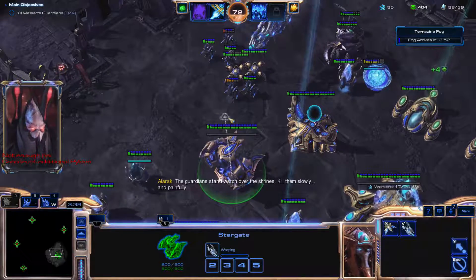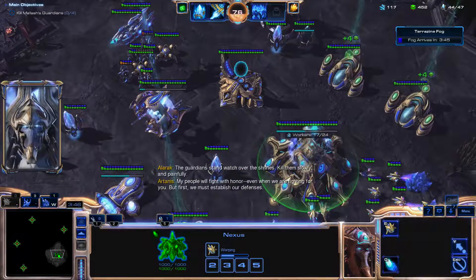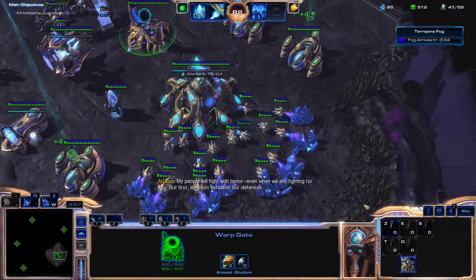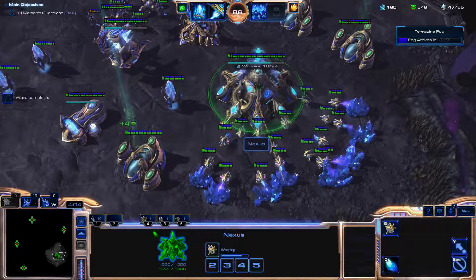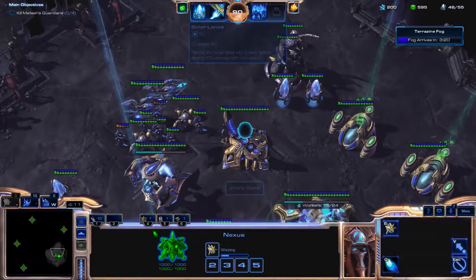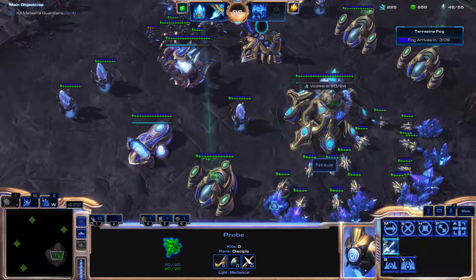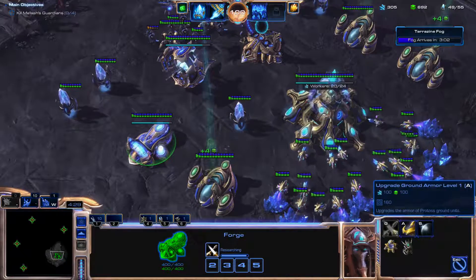Alarak says the guardians stand watch over the shrines and tells us to kill them slowly and painfully. Artanis says his people will fight with honor even when fighting for Alarak, but first they must establish their defenses. The host agrees and says they're not going to push out during this first Tarazine fog clear time — right now they really just need to build up their forces, not only defenses but also their army. It turns out that pushing out is really quite difficult.